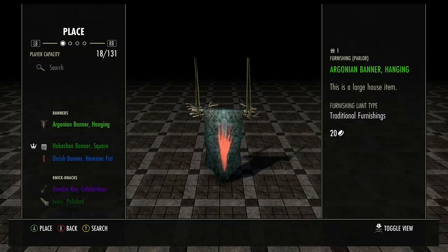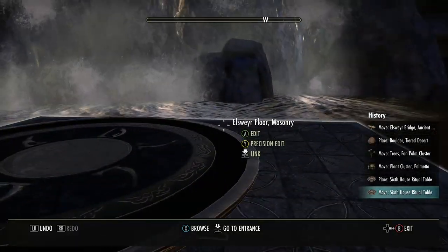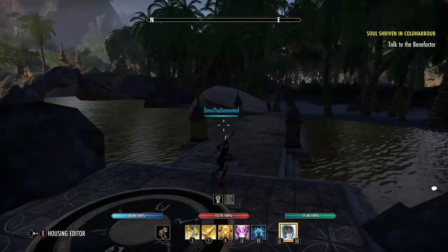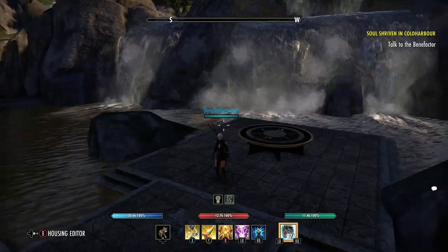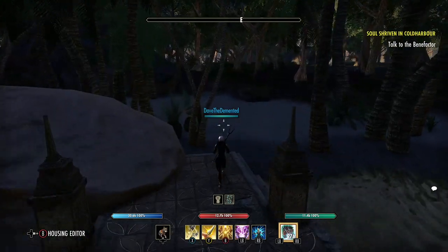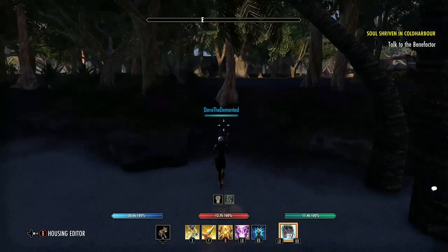I'm probably going to have to come back here later with Kali and some skuma bubblers. We'll put this little skuma pavilion in, make some cute lanterns, maybe make some of those standing Redguard tent things. Make it a little secret for people to discover.